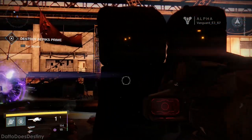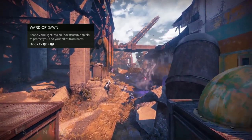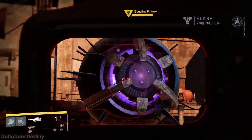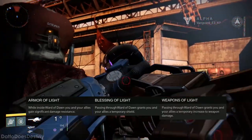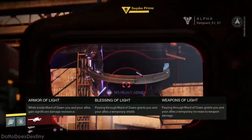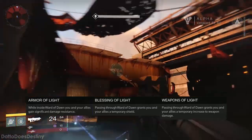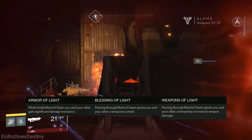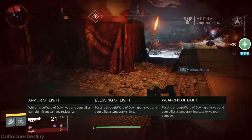The Defender's super ability is Ward of Dawn, which generates an indestructible void light shield to protect yourself and your allies. Upgrades available are Armor of Light, Blessing of Light, or Weapons of Light. Armor of Light grants significant damage resistance while inside the shield. Blessing of Light grants a temporary shield when you or your allies pass through the shield, and Weapons of Light grants temporary bonus weapon damage when you or your allies pass through the shield.